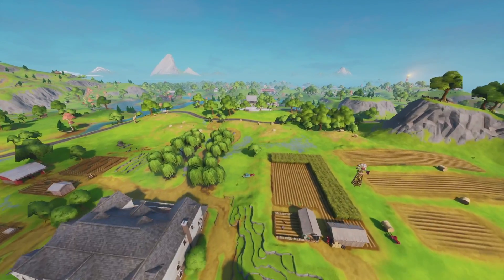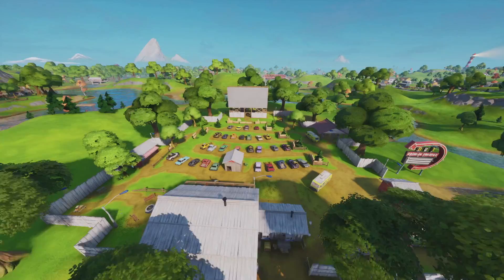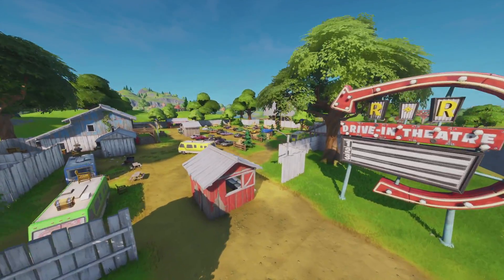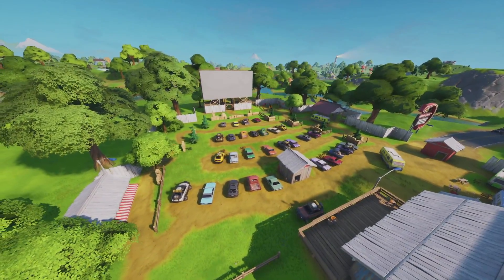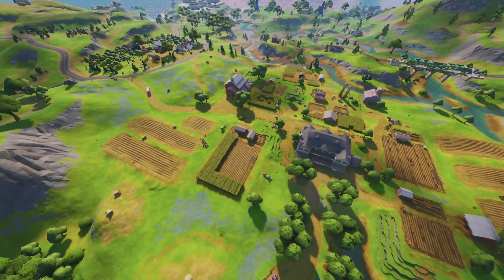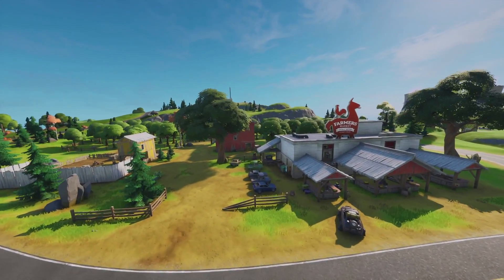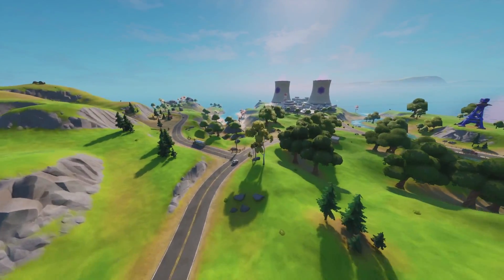Another little easter egg - Risky Reels has returned! It's just down the road from Frenzy Farm. It's a brand new vibe and isn't actually called Risky Reels - there's no name for it - however it kind of gives that vibe with the double RR right there. There's also another little farmhouse which isn't a named point of interest, and a really cool farmer's market where you can grab some apples if you need them.